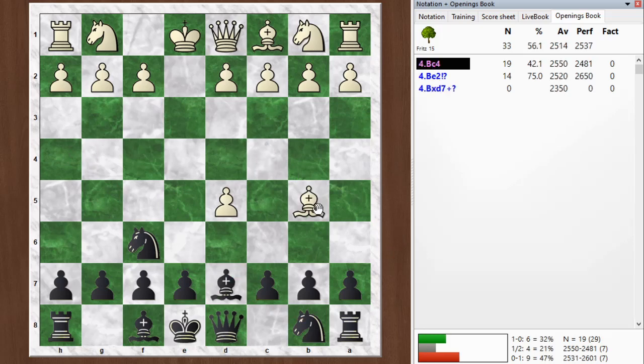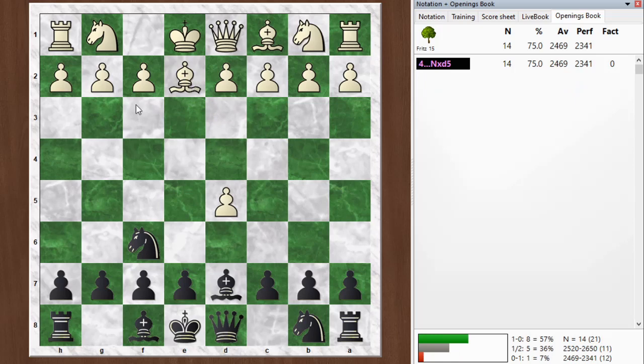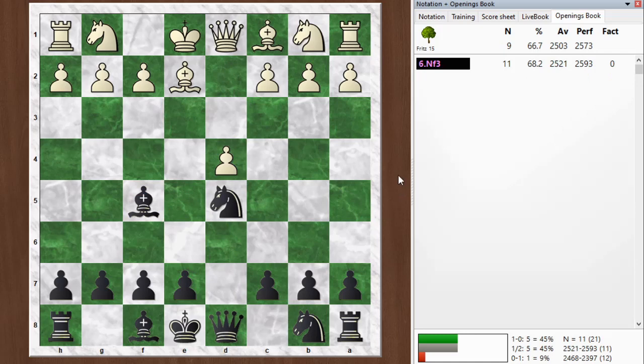Another idea here is instead of playing bishop c4, which is kind of the most logical move, he could also play his bishop back to e2. It would stop me from playing bishop g4. Then the line continues: knight takes d4 and bishop to f5. So once again, both sides have moved their bishops twice early in the opening, which sort of cancels out. Chess Explained likes this for white — white has more space in the center, so it leads to some kind of edge for white.